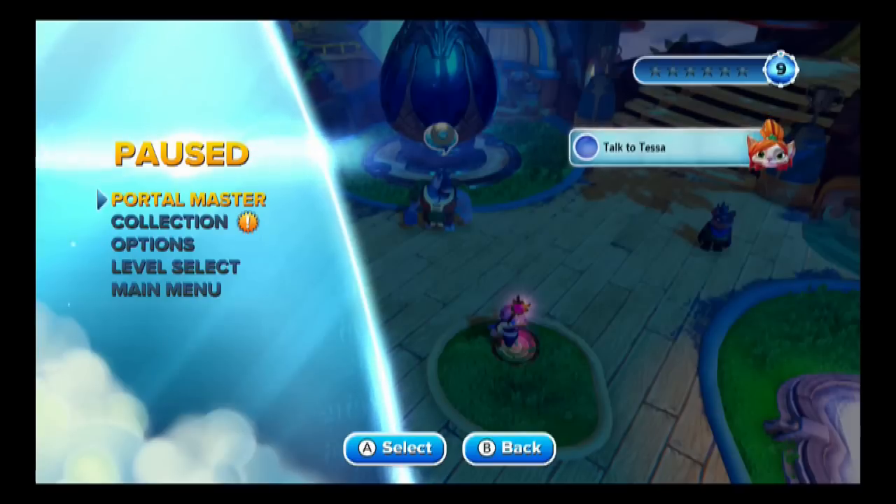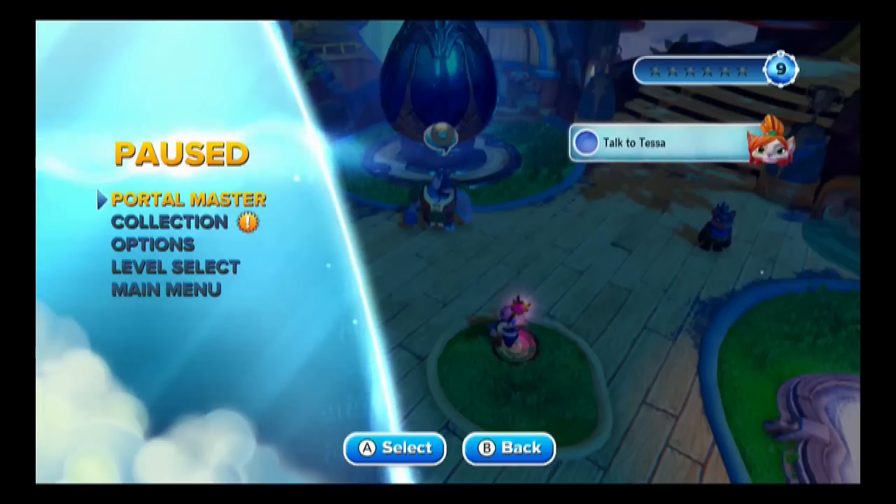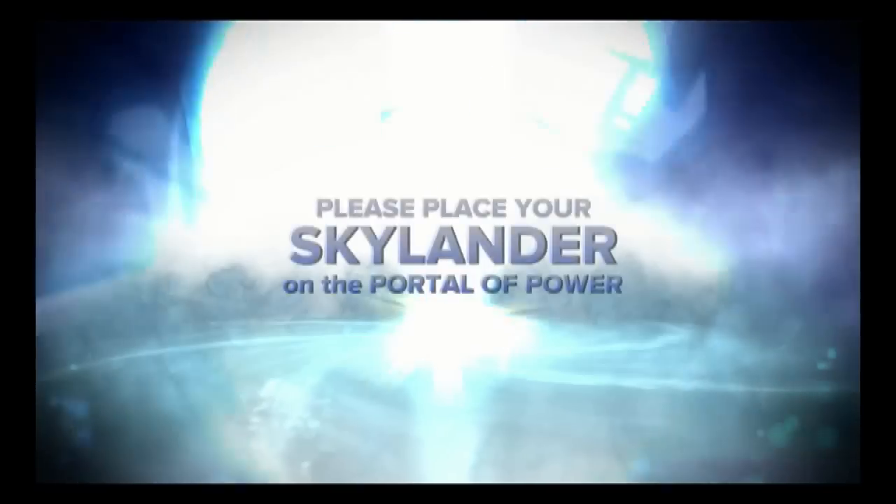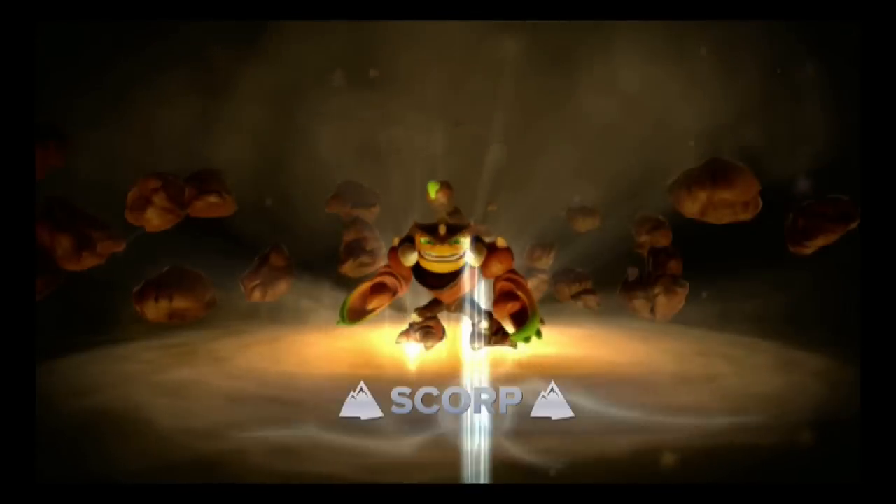He hails from the Earth element — that should give it away for you. We've already introduced Slobbertooth, because Dark Slobbertooth was in the Dark Edition starter pack. So without further ado, I am putting Scorp onto the portal of power. He seems like one of those characters you're probably going to need to play with quite a bit to see which attacks you like the best, and then kind of take it from there. King of the Sting!